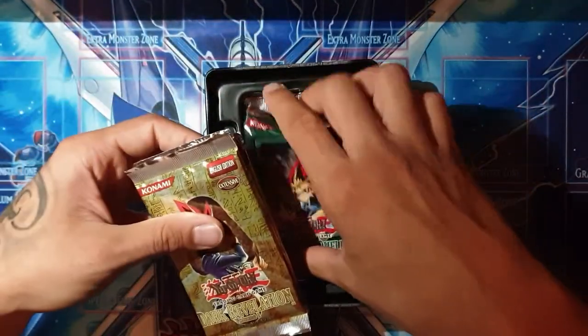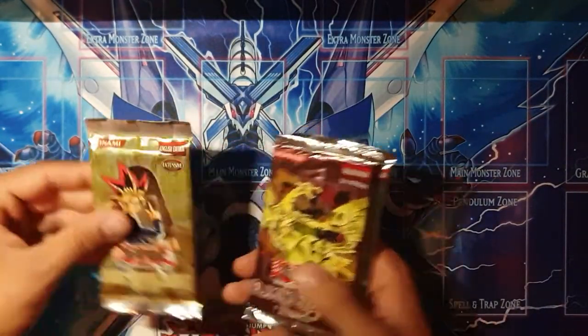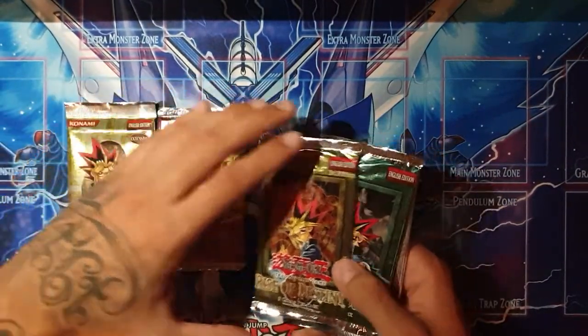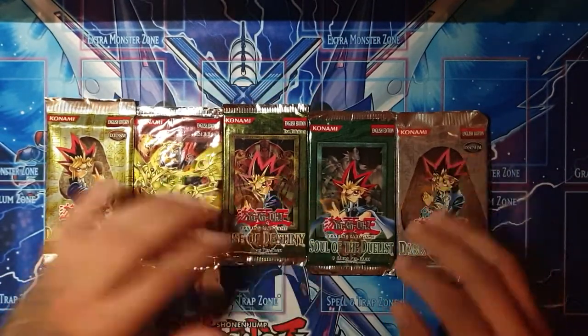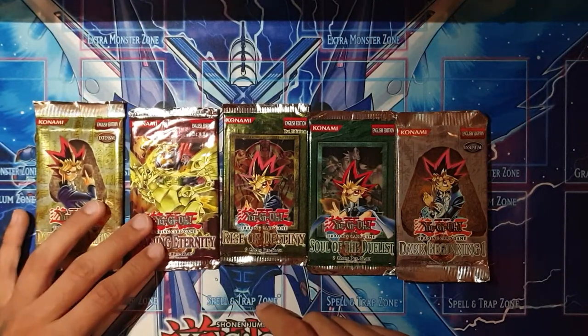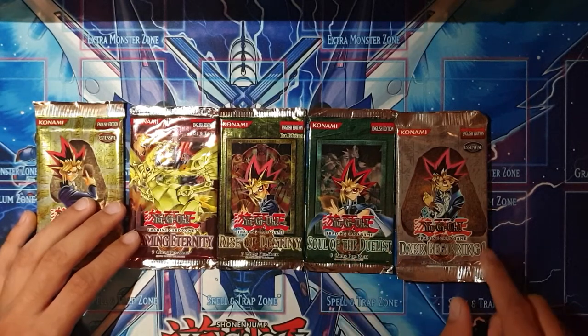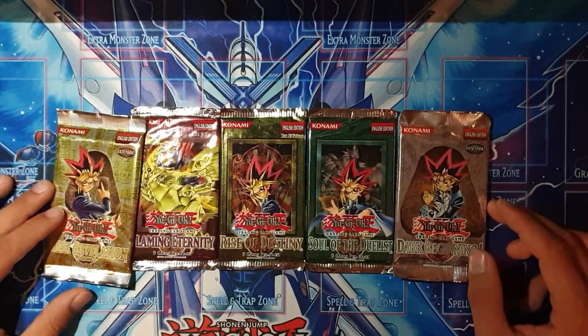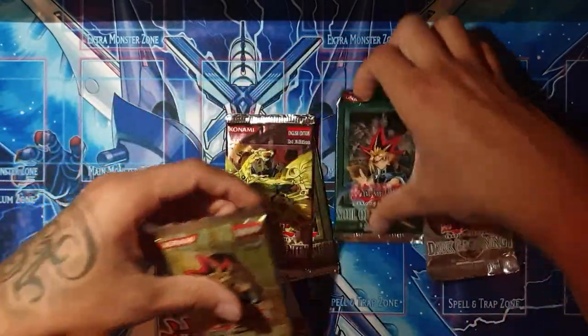Let's move on to the boosters. It will be very nice to see a holo in one of these boosters, because I've seen tins where there wasn't a holo at all. As you can see, five very nostalgic boosters: Dark Revolution, Flaming Eternity First Edition, Rise of Destiny First Edition, Soul of the Duelist, and Dark Beginnings One. Let's save the two First Editions for last.